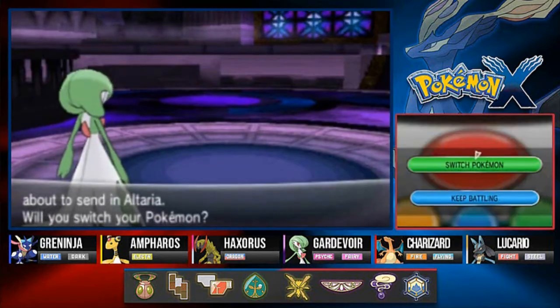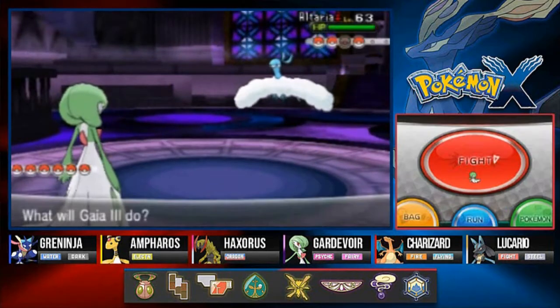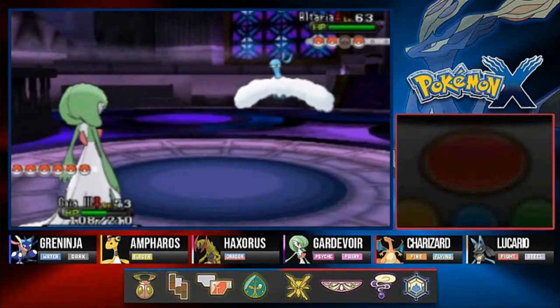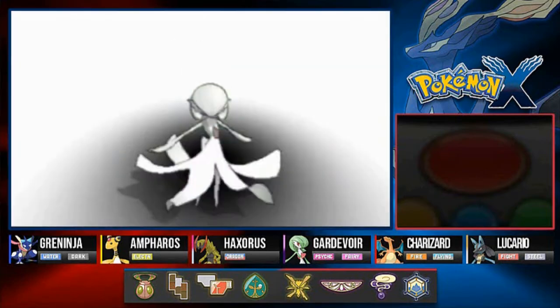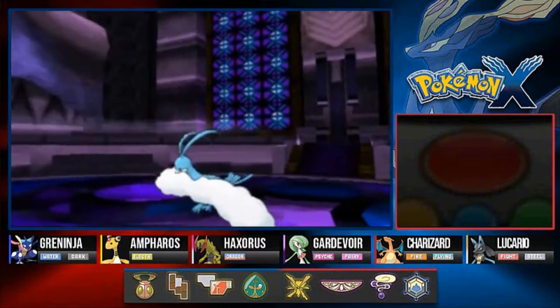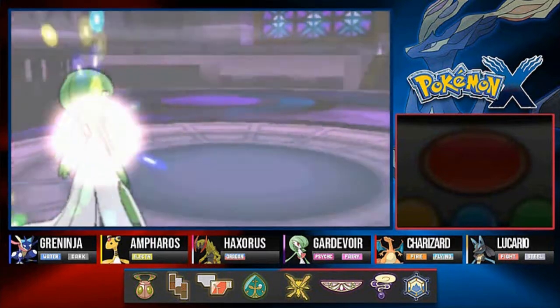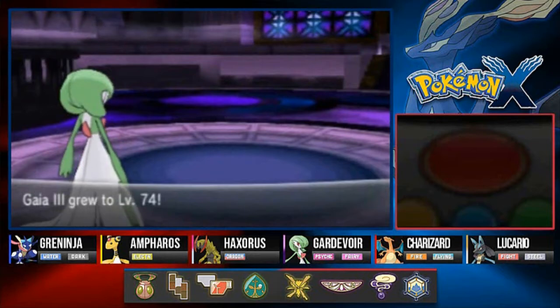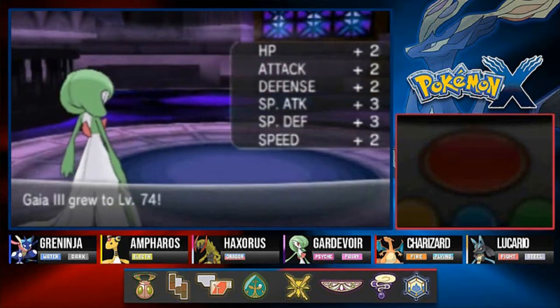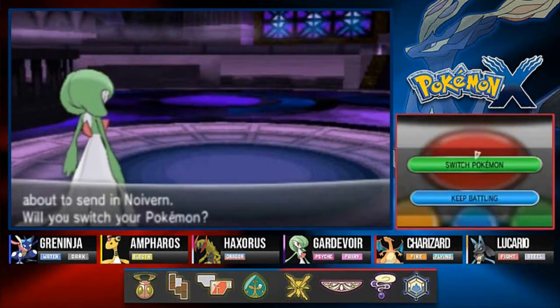She's gonna be coming out with Altaria — no problem. I got the moves, you can't affect me with any of your dragon moves. Dazzling gleam! Say goodbye to Altaria. Level 74 for the win.